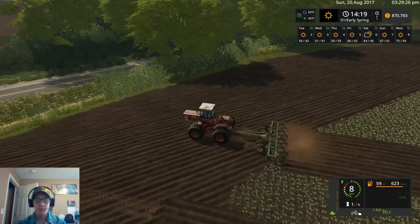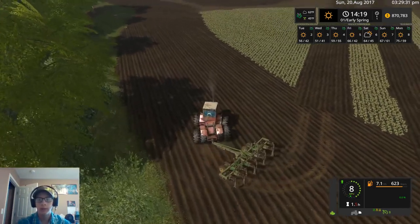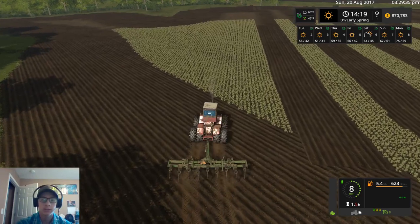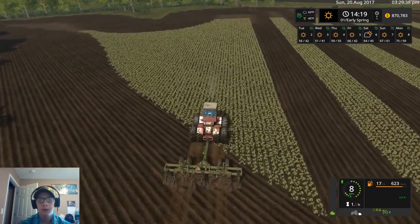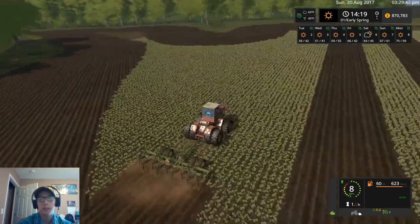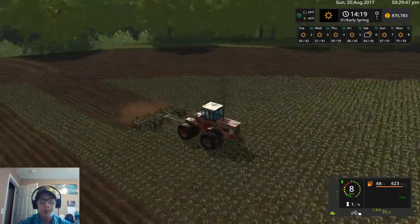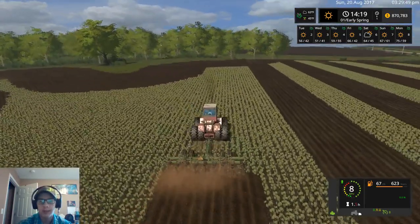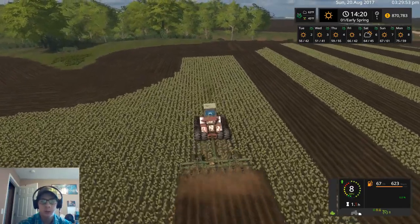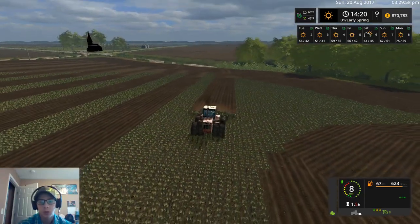Transport is for things like selling grain. With CoursePlay, the courses are always the same, but with the auger, sometimes it may not always be in the exact same spot. What I like doing when using augers with CoursePlay to unload is I record the course, and then when I get near where the augers are, I'll set a waypoint — or wait point — so that once the item on CoursePlay hits that waypoint, it'll sit there and wait.